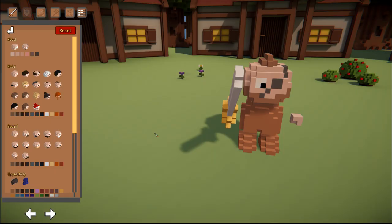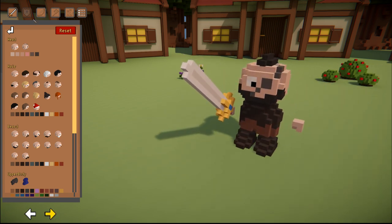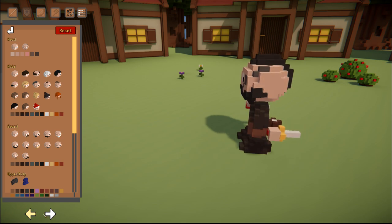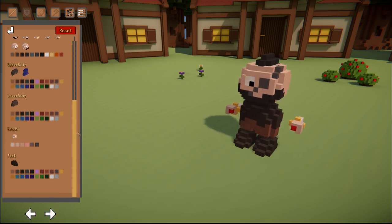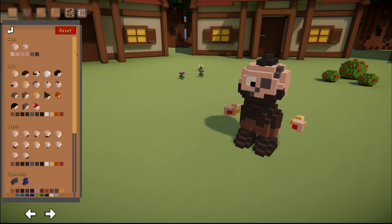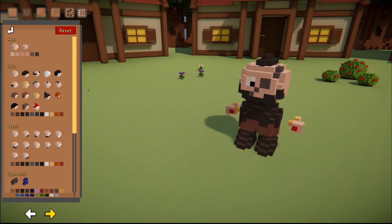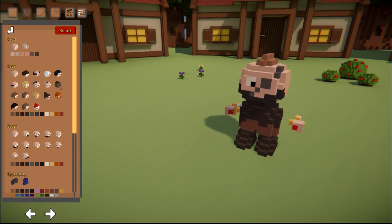First of all you can customize your character right here. I want to play with this two-handed sword guy — I like him the most — but there are other options like the archer, the mage, and this guy with two knives. You can also change the design of the character. I like this one; I don't really look like this but I think it looks cool.